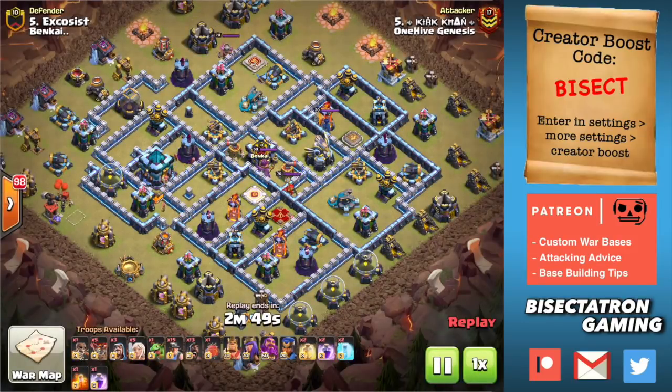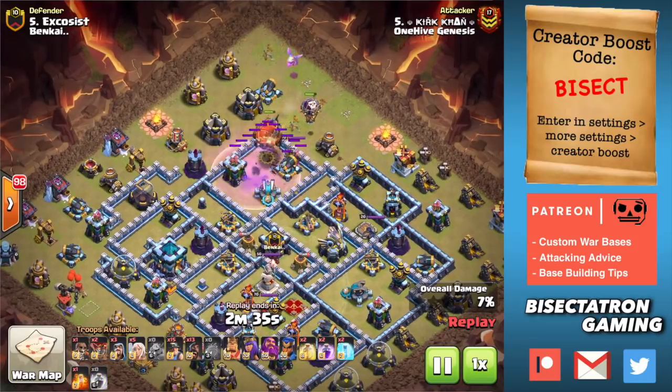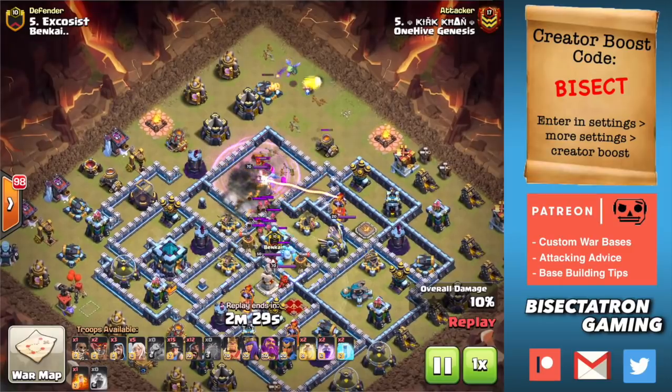What is going on guys? Bisectatron here bringing you today's video, and this is going to be a very fun topic to cover. This is the hybrid attack for Town Hall 13, Town Hall 12, and Town Hall 11. It's good for all those Town Hall levels, and there are four keys we've seen in these attacks that kind of makes or breaks whether or not you get the three star.